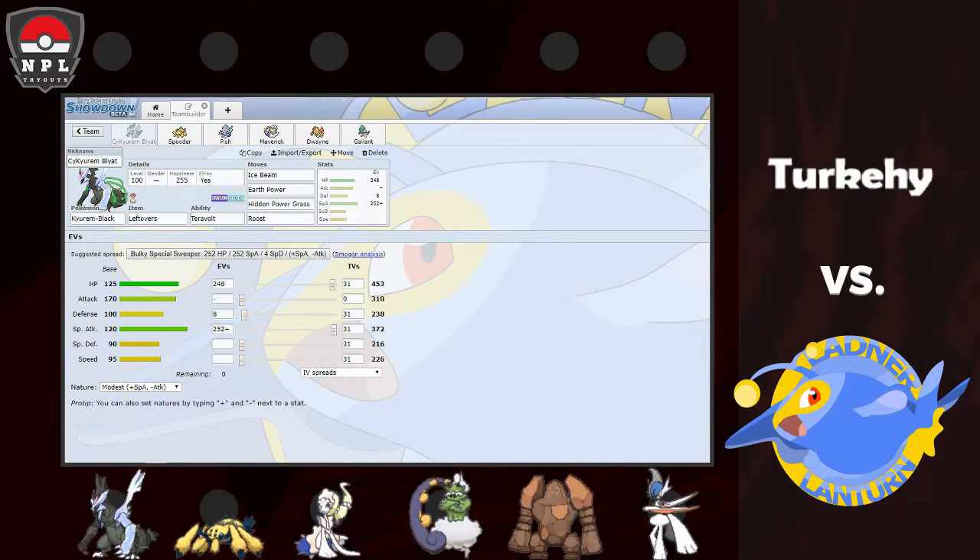Priority options: Mega Gallade with Shadow Sneak, Greninja with Water Shuriken and Shadow Sneak, Nidoqueen with Sucker Punch, Entei with Extreme Speed, Hariyama with Fake Out and Bullet Punch. Hazard setting: Greninja with Spikes and Toxic Spikes, Nidoqueen with Rocks and T-Spikes, Bronzong with Rocks. Removal: Zapdos with Defog, Mence with Defog technically, and Whimsicott with Defog — though you probably won't see Mence use it. Four-times weaknesses: Salamence to Ice, Whimsicott to Poison, and Quagsire to Grass, so I've prepped accordingly.